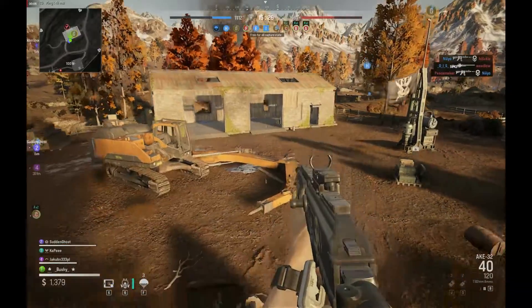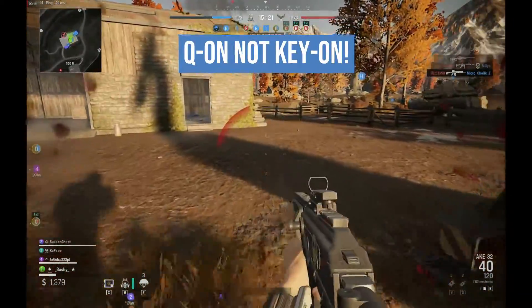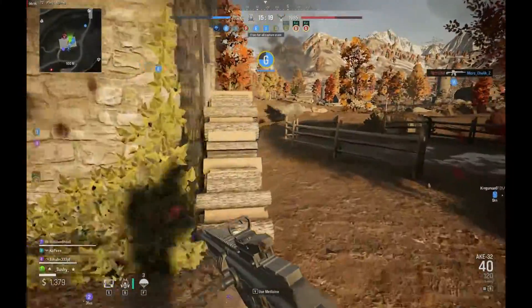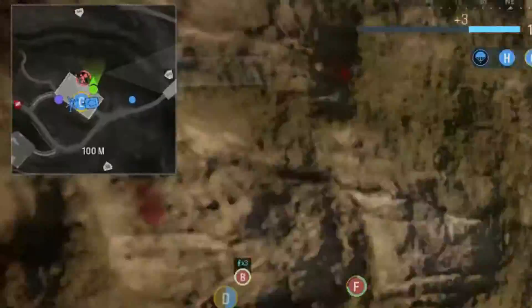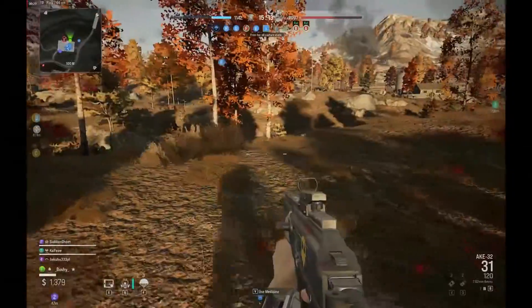Once the raider has looted the Q-on, he does not show up on your main map, but he will show up on your mini map. In order to stop the Q-on from being stolen, you must take him down.